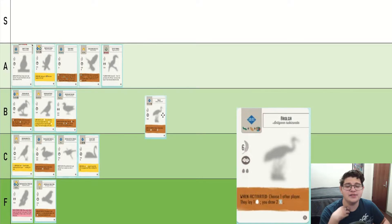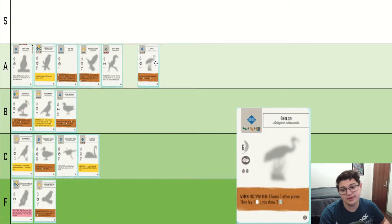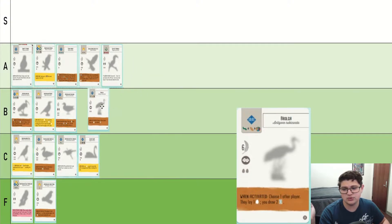Brolga — this is one of my favorite birds because I had a very fun card draw engine with it the first time I encountered it. Overall it is draw two, which is very effective. Of course someone else gets a free egg, which is less effective the more players you have, but in general drawing two is quite strong. I would say either B or A, and it has an omnivore symbol and it's my favorite bird. So it's going in A.